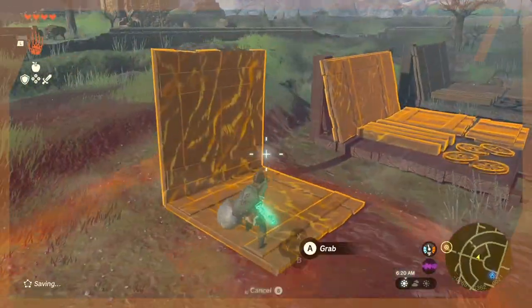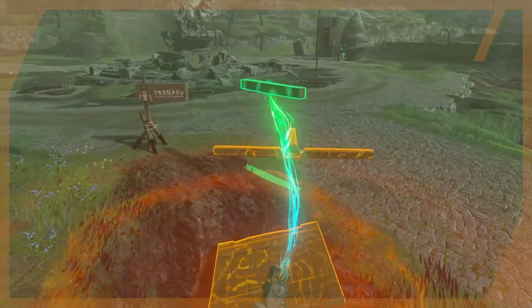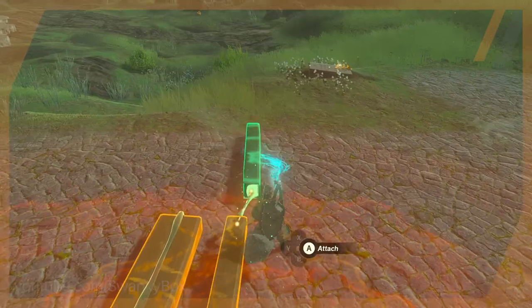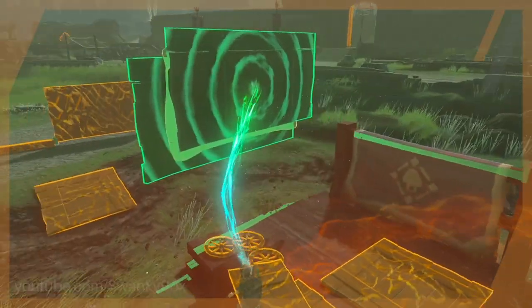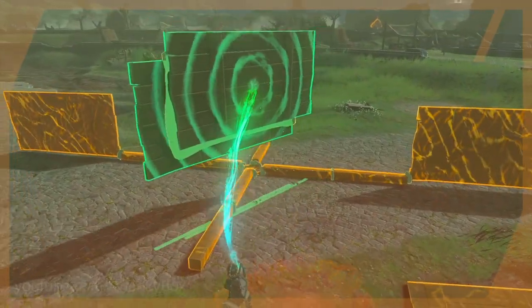Ladies and gentlemen, it's now time to reveal our grand selection today. Starting with our first build of the day: the Quadro Slapper. Screw rockets, bombs, flying machines, and all of it! We need some one-on-one action! One of the most absurd powers that lots of players overlook is the combination effect of Ultra Hand and Rewind.